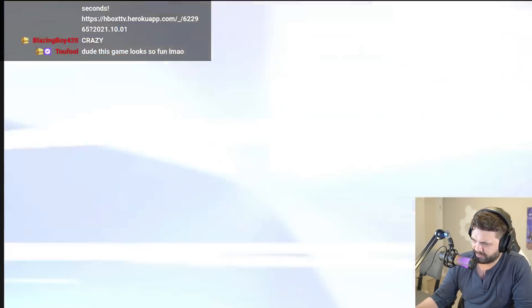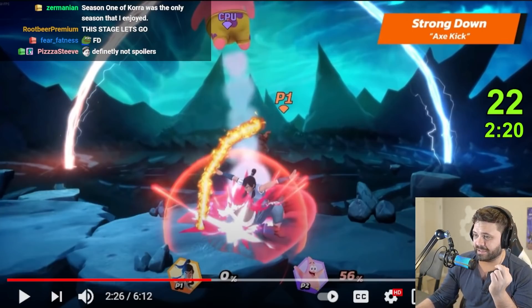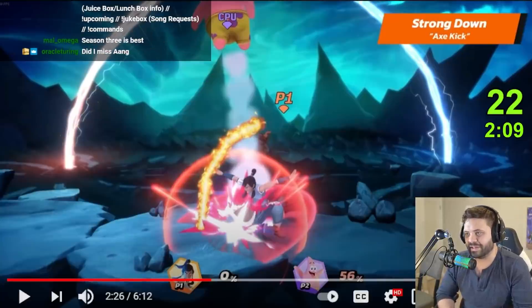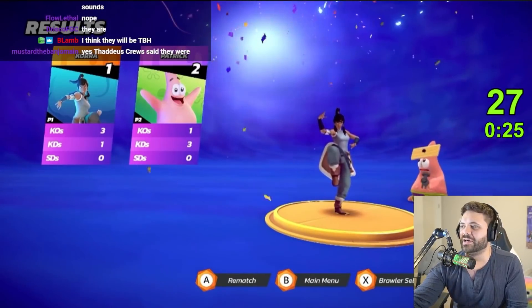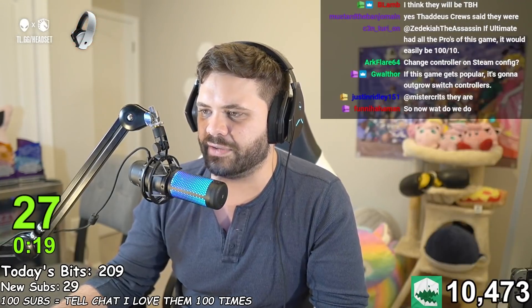Definitely looks cool. I really do think her strength really does come in with her special moves — the fact that you can charge them all, you get a lot of damage quickly. Between Aang and Korra, I'll probably enjoy playing Korra a lot more, only because I like heavy hitters and I'm not as big a fan of characters that have to do tons of little combos to get a lot of damage. But of course everyone's different. All characters are unlocked from the start — I'm 99% sure they are. And that is our showcase for Nickelodeon All-Stars: Aang and Korra.